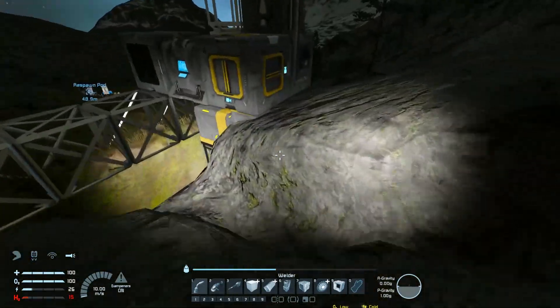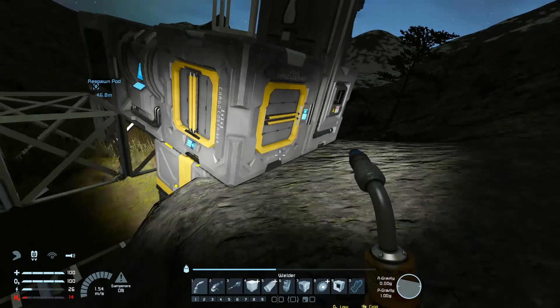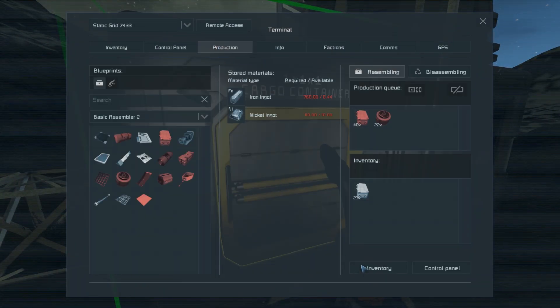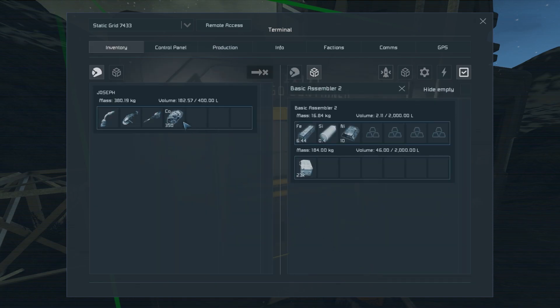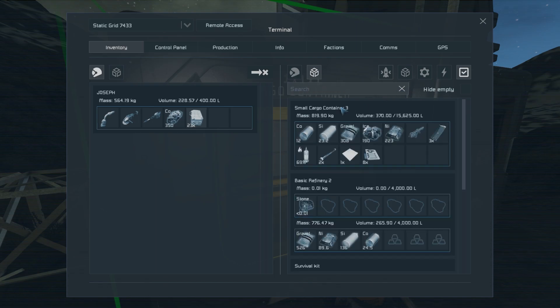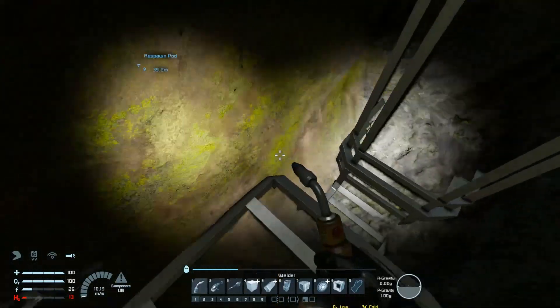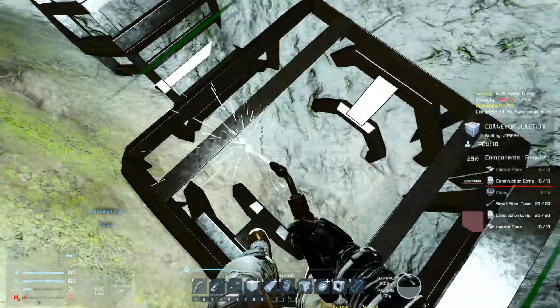I'll continue the crevice project until it becomes useless. Have you produced everything you can? Okay — I'll throw the cobalt in there; the refinery will pick it back up and we'll have more things going. We need construction components, and we need power first. Let's get out of the hole before we run out of gas and grab some power.